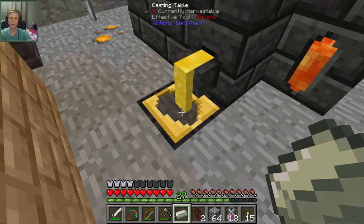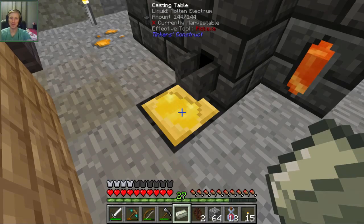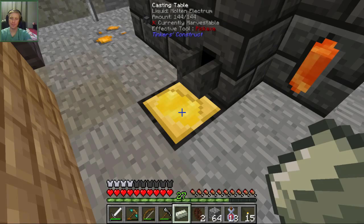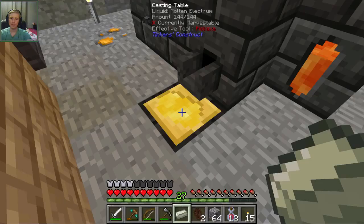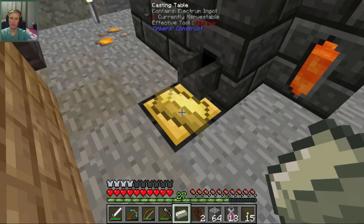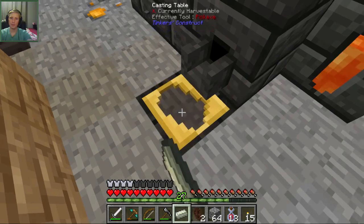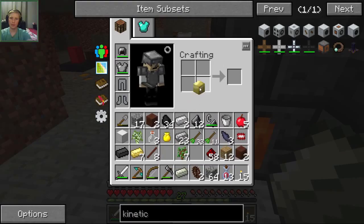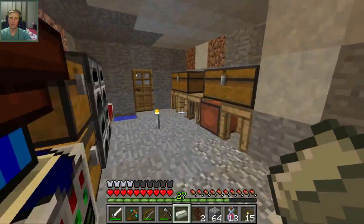One, two, three. This is the slowest part of the episode so far, besides cutting down trees. Four. Five. Six. And seven. All right. Get our block. Let's do that. Let's make our coils.